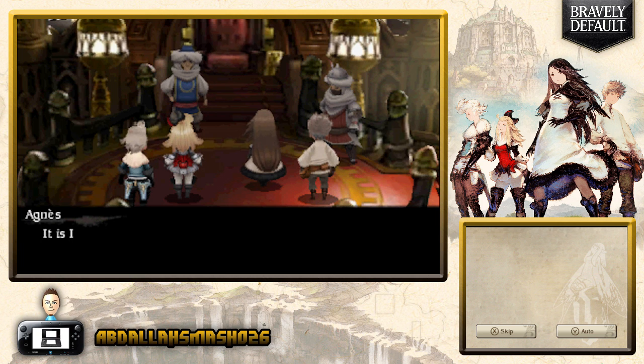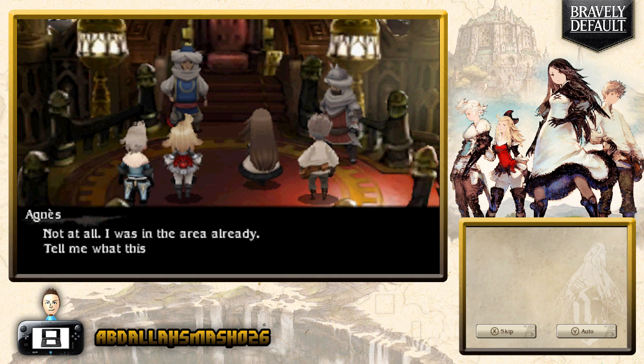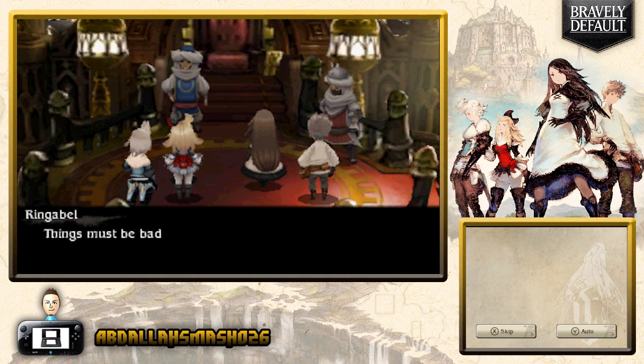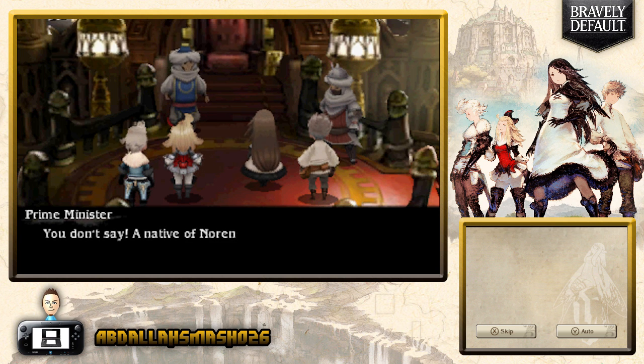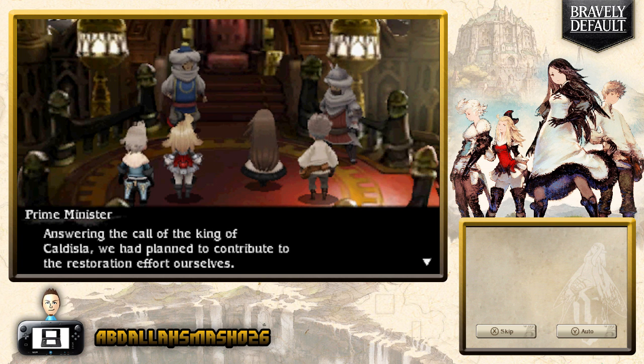Here are the four party members. Agnes — 'It is I, the Wind Vestal, Agnes Oblige. What is the matter, Prime Minister?' The Prime Minister welcomes her back and explains he needs her help. He mentions Narende village, where one of the party members grew up, and notes that rebuilding has just begun, contributing to the restoration effort in answer to the king of Kaldisla's call.